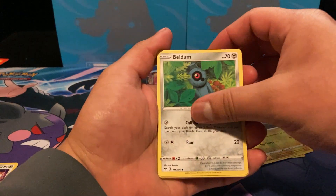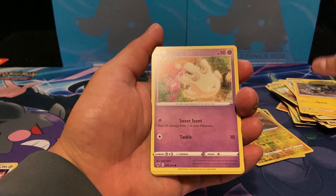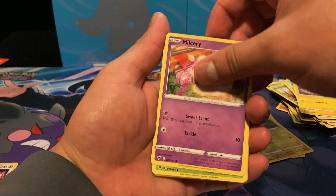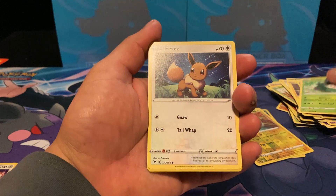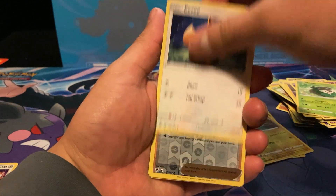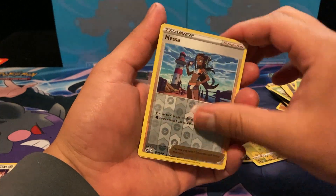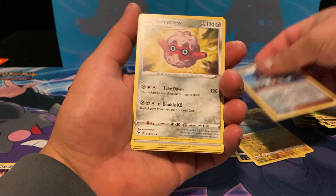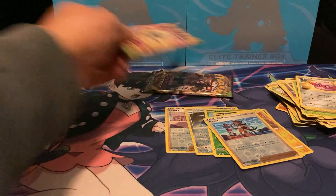Pack six: Beldum, Blipbug, Mudbray, Skiddo, Eevee — like our third Eevee — a reverse Nessa, and a Forretress. All right.